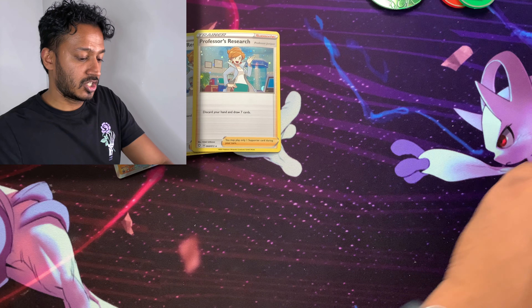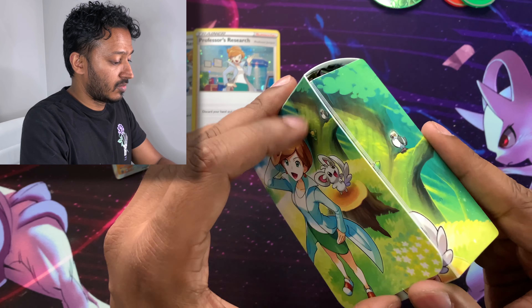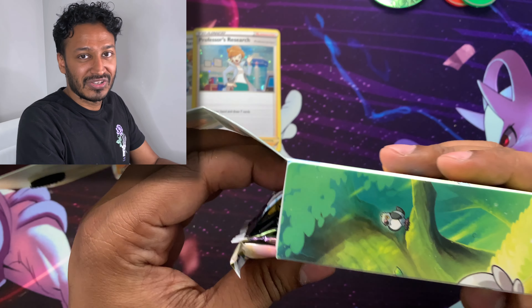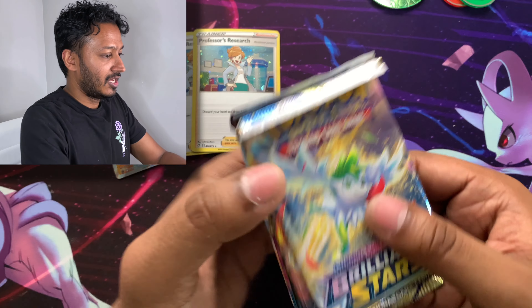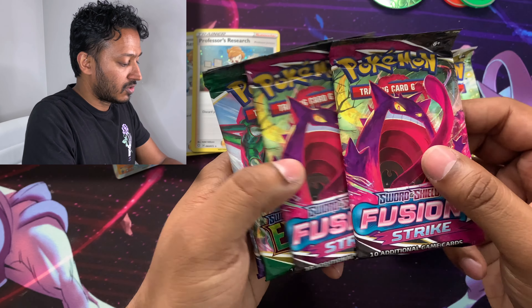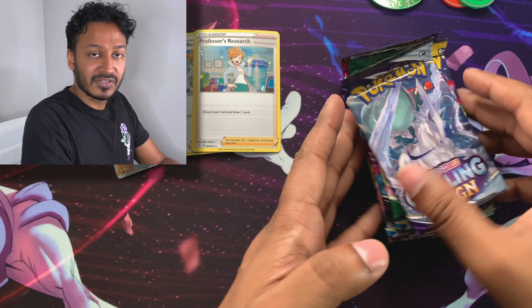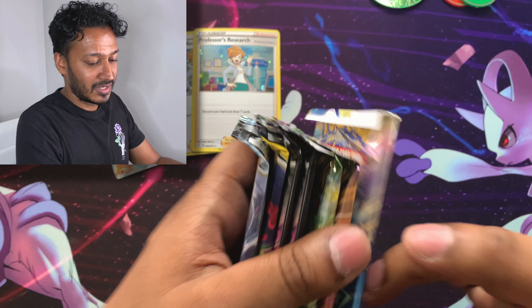Let's check out what kind of packs we get. This is actually like the deck holder box, which is pretty cool, so I'm going to keep this as well. We got Brilliant Stars, Brilliant Stars, Brilliant Stars, Fusion Strike, Fusion Strike, Evolving Skies, and Chilling Reign — a good variety, about seven packs. Let's go ahead and see what we get.